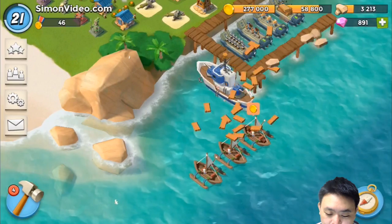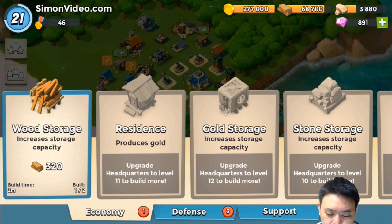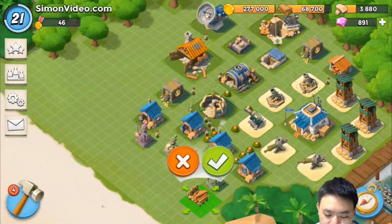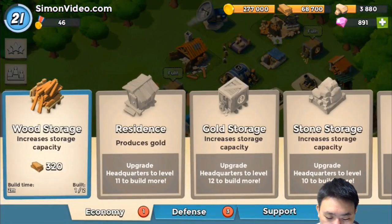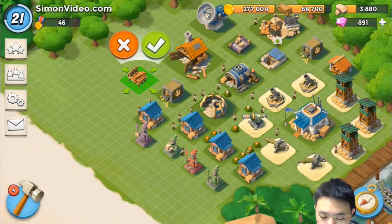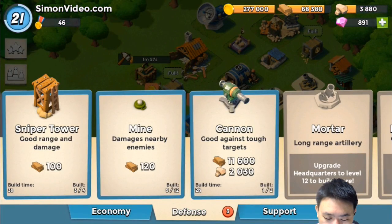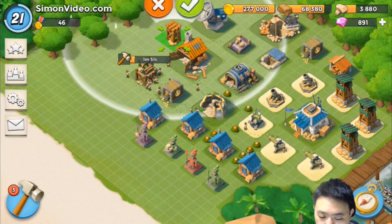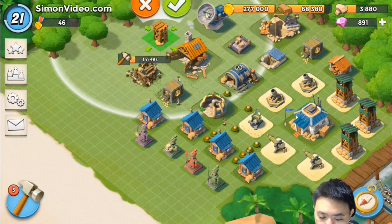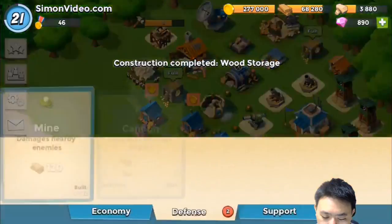I got something new I can build — wood storage! It's always good to have additional wood storage. Wait, how long does it take? Two minutes — okay, two minutes is fine. Let me just build this. The archer tower is three seconds to place. I'd like to put it in the inner part but since it's low level, I'll put it outside for now.